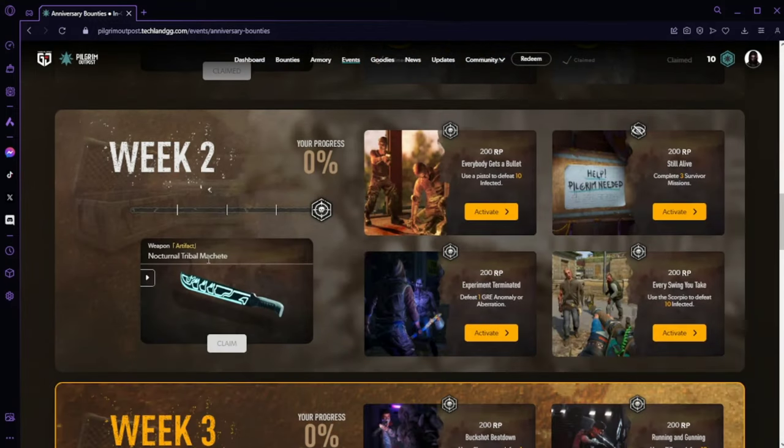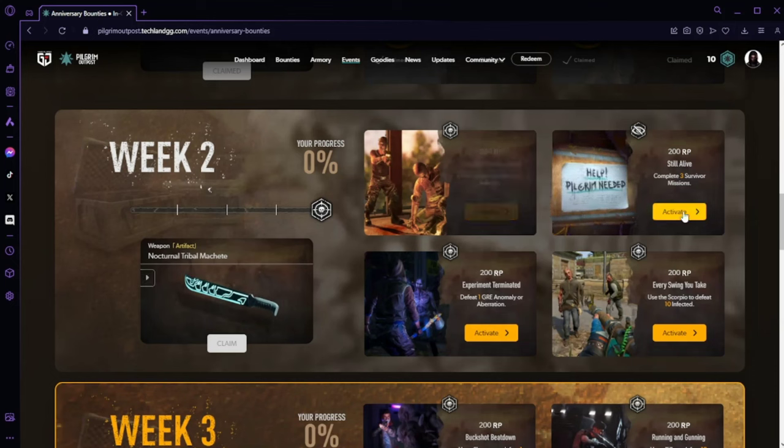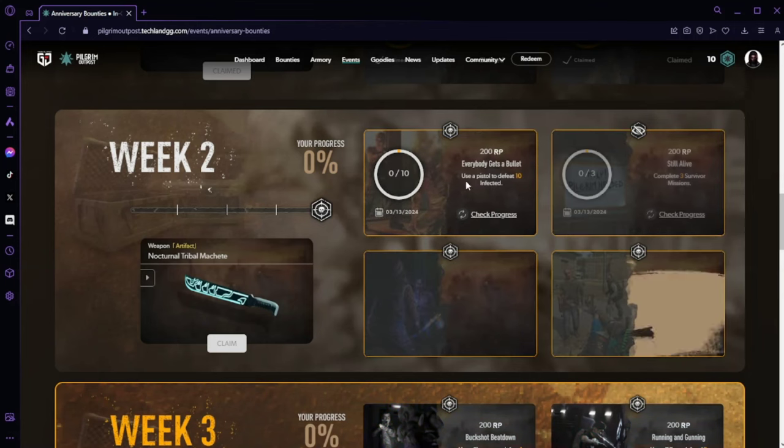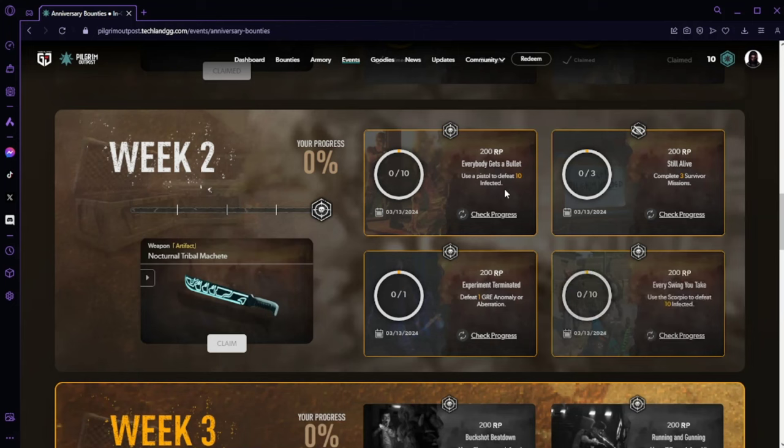Week two is the Nocturnal Tribal Machete. We're going to activate all four bounties: one, two, three, and four. Everybody gets a bullet — use a pistol to defeat 10 infected, easy. Complete three survivor missions, easy. Defeat one Gary anomaly, even easier. Use the Scorpio to defeat 10 infected. Let's head in-game and bang it out.